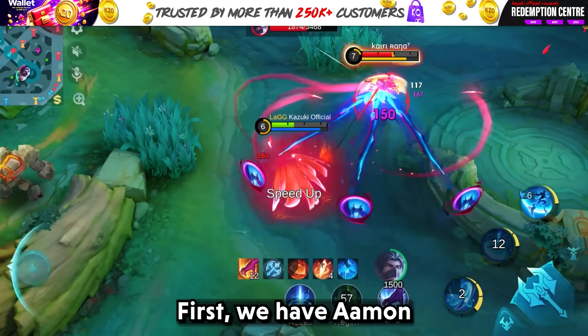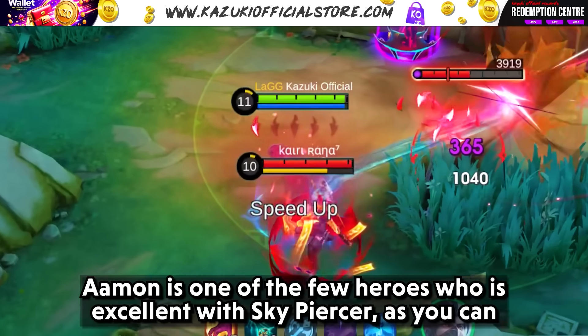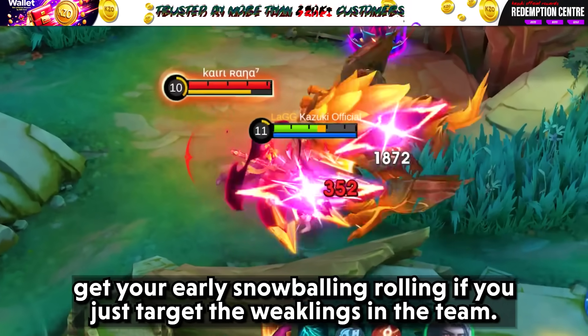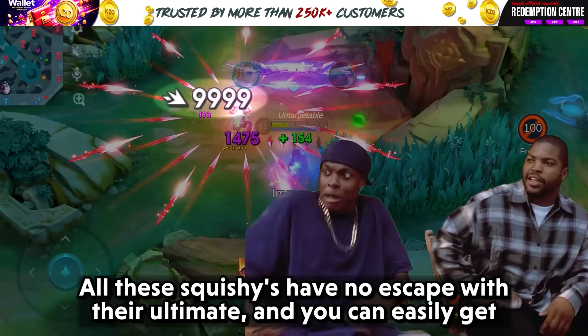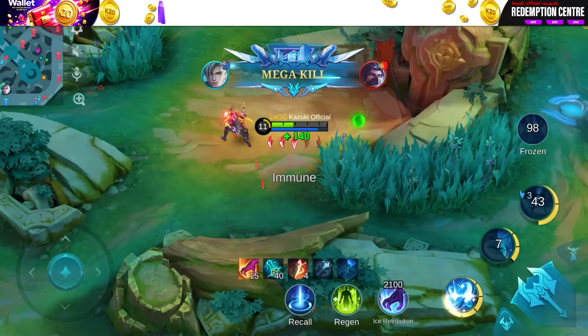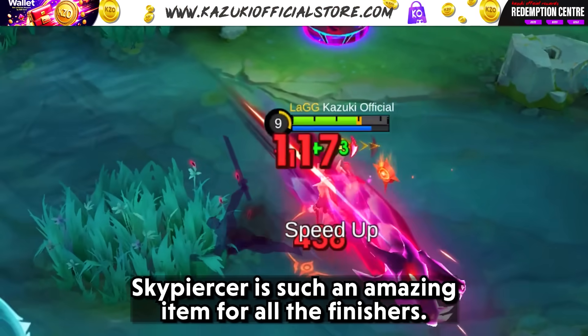First, we have Aman. Aman is one of the few heroes who is excellent with Skypiercer, as you can get your early snowballing rolling if you just target the weaklings in the team. All the squishies have no escape with their ultimate and you can easily get their HP low enough to trigger its passive. Skypiercer is such an amazing item for all the finishers.